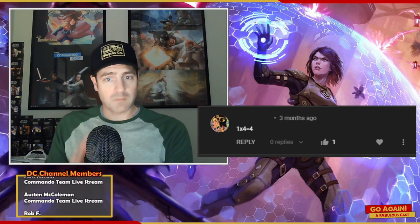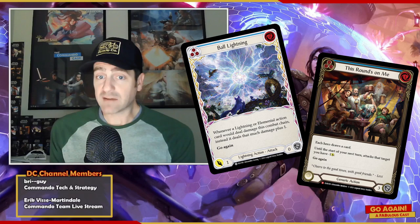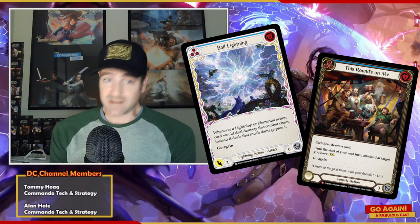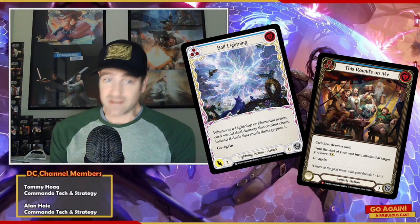Two great examples that illustrate how four ones and four are not the same thing are the recently banned card Ball Lightning, as well as the card from the upcoming set Everfest, This Round's On Me. In the case where you have a Ball Lightning in play, you would want to deal four ones, because those four ones could each become two — making two, two, two, and two for eight. Whereas This Round's On Me would make those four ones zero, zero, zero, and zero. Very simple and straightforward examples of TCG math.